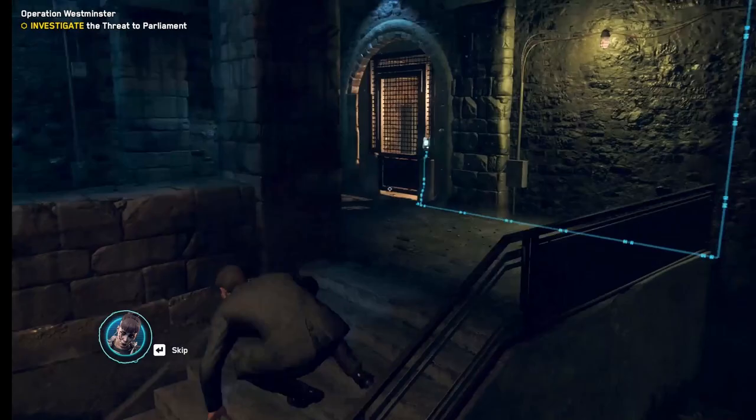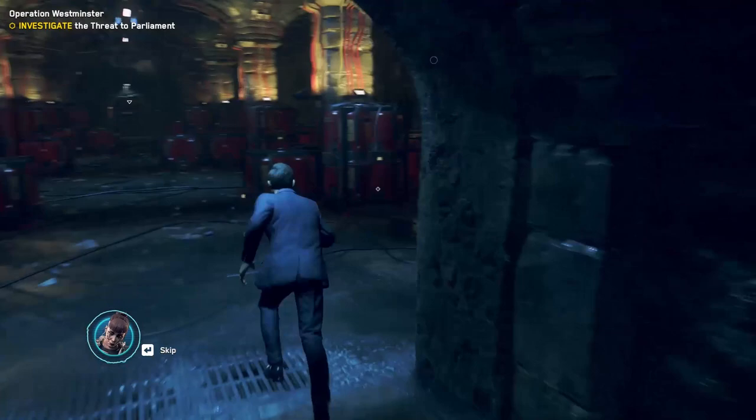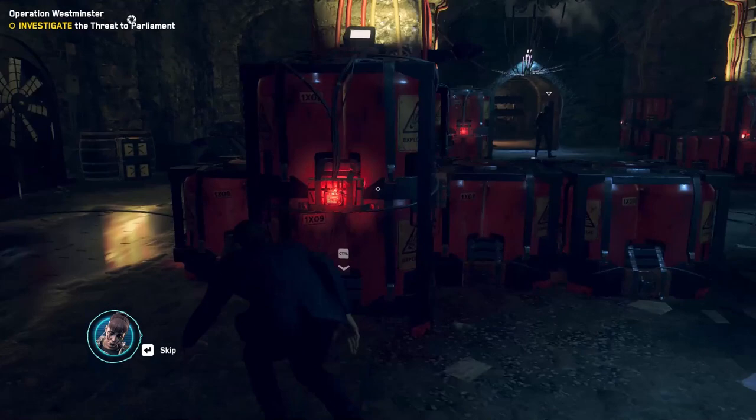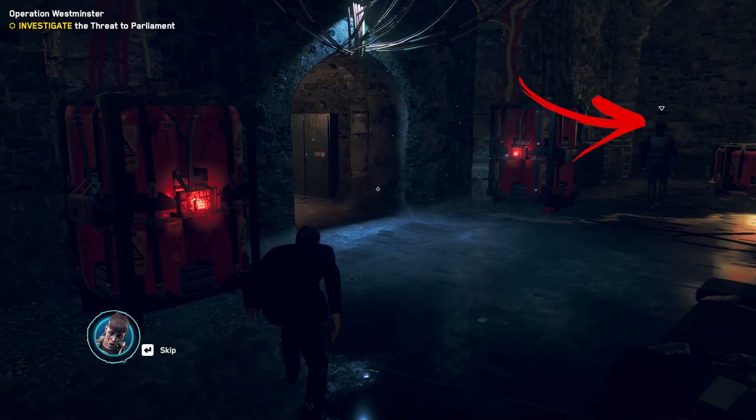In the next room you can skip the combat with the guards by going to the right until the first small bomb in the middle. Then turn to the left and quickly pass behind the guard that is going to the right. To avoid the second guard, continue going to the left until the room wall. If you get the right timing, the last guard will just turn away from the exit that you can use.